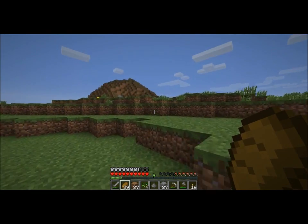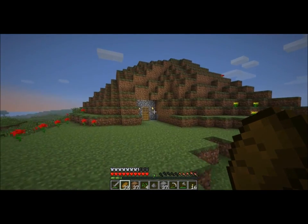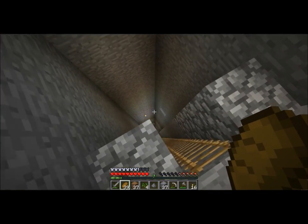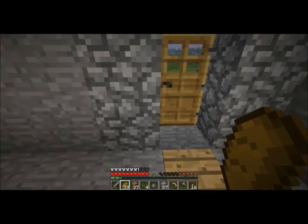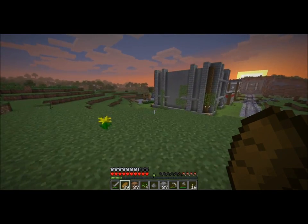Over here there are some mines, which is where I get the cobblestone and some other resources. Take a quick look down the mineshaft — I branch mine, and I'll be carving out some miner barracks and all that stuff.